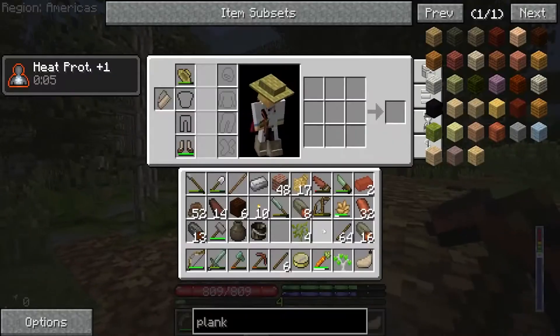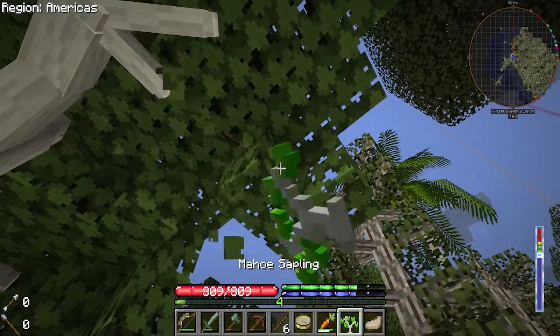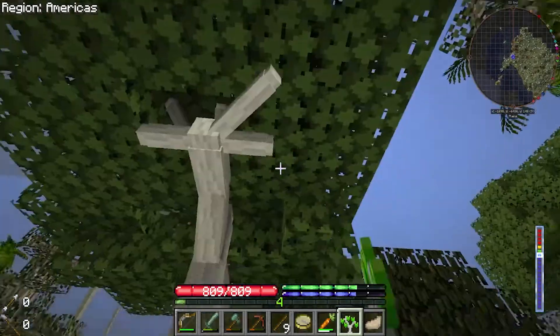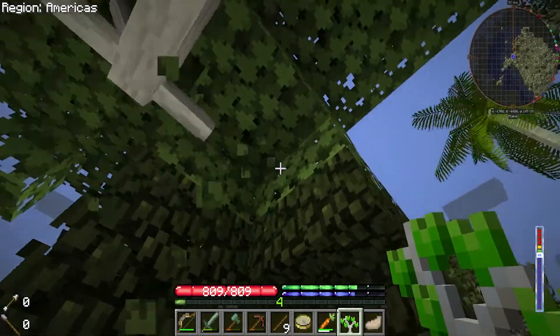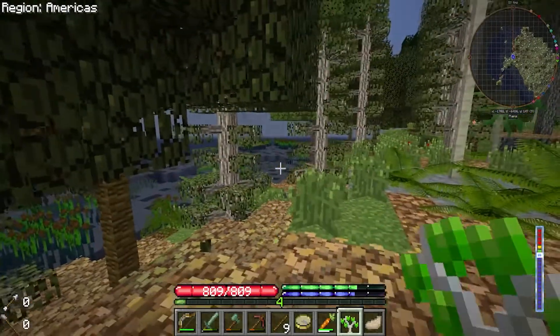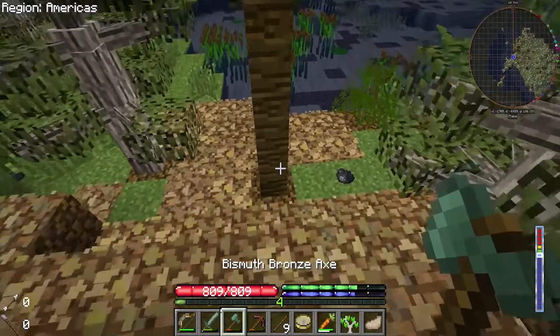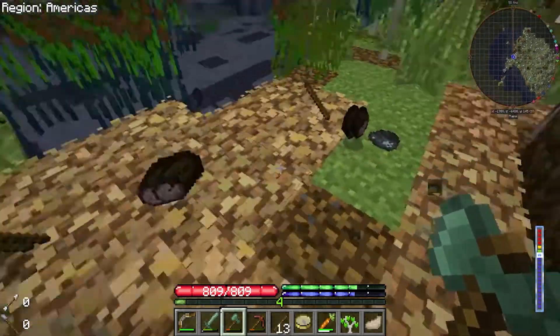We got a sapling and the sapling looks really cool as well. I'm gonna try to get at least two more of these guys - hopefully there's another tree over there so I might get another sapling over there if I need one. I think this is jungle. Let's just chop this down and see what it is real quick. I was not expecting to go on a tree wood hunt tonight.